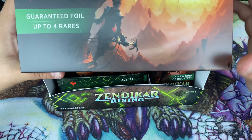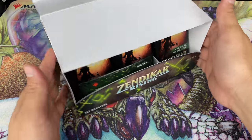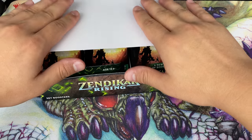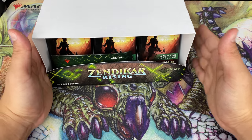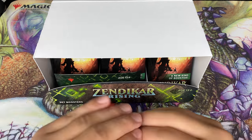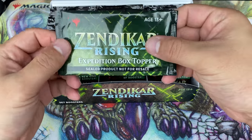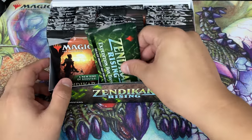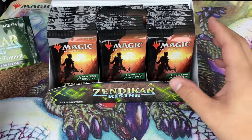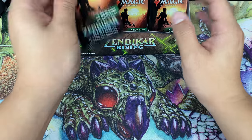And here we go. It is kind of like a master set box in the sense that it has this thing, but size-wise it's actually the same as a booster box in terms of width. It does have this cool little nifty thing. It does have a box topper slot, though it doesn't have that box topper protection like the booster boxes, but hey, it is what it is. Let's go ahead and get opening.